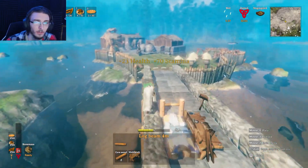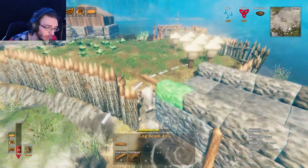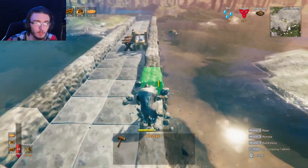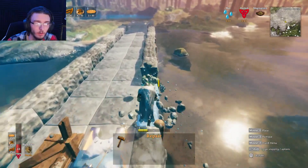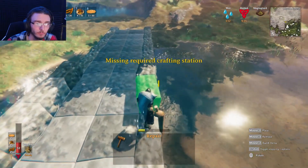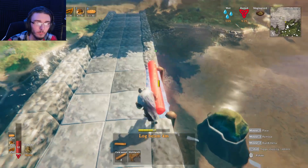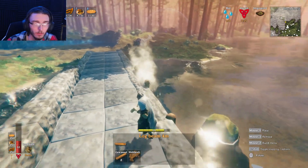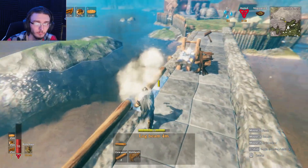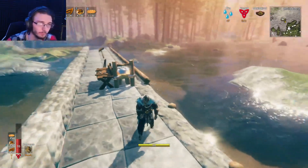Eat a little bit, get that stamina up so I can actually use it. What I think I might do for this is I'm going to break these and then place those side core wood logs. There we go. Just like that. I kind of like this better than the stone beams, maybe?